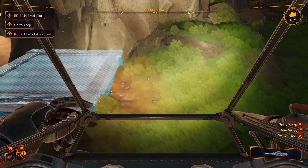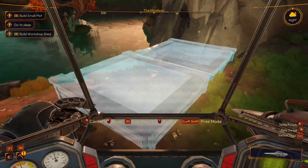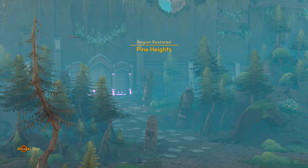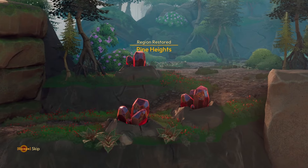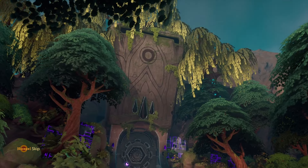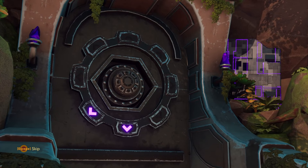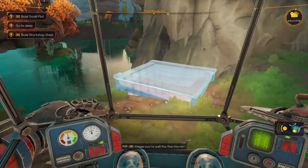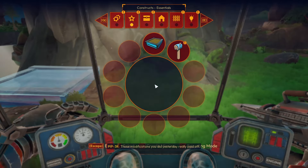There are a couple of ways of building: there's snap mode and free mode. In snap mode, the things will snap into place. You'll also notice that if you do not go to sleep, your character will automatically go to sleep - there is no penalty for this. Pine Heights has been restored and these are the resources Pine Heights now has to offer. We have this mysterious gate that we're going to learn more about as we start freeing up and unlocking regions.